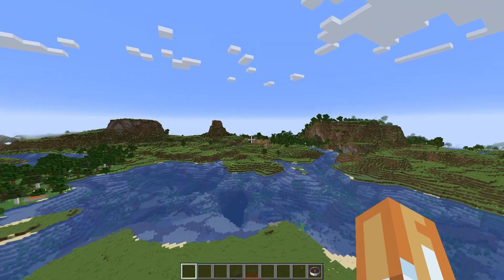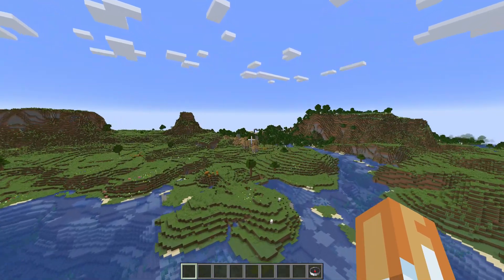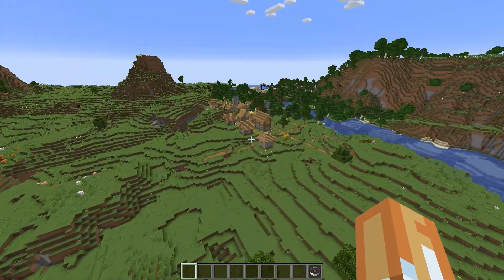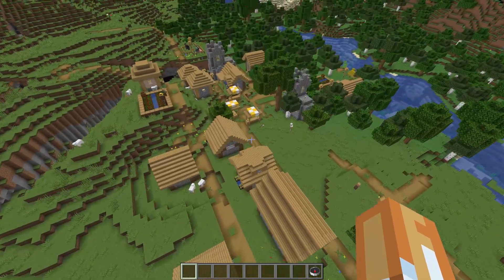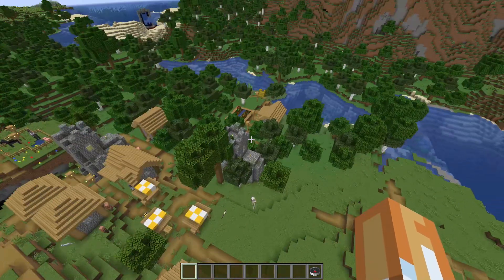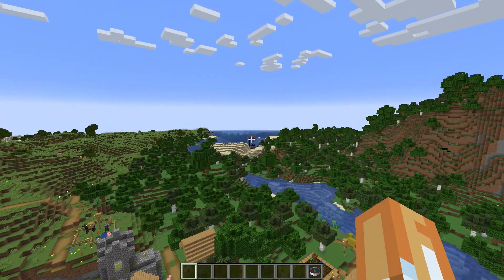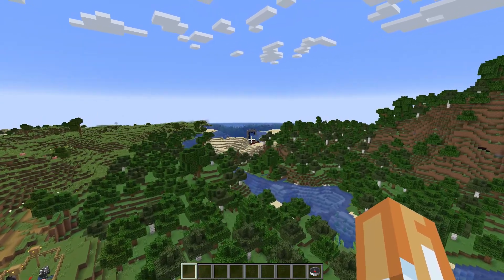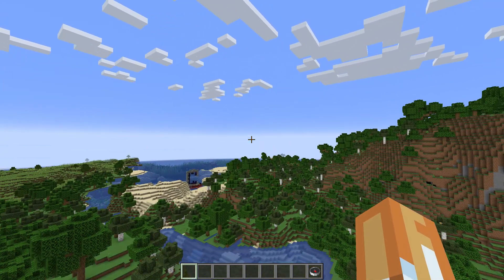I haven't looked at these villages, I don't know what they have, but I think this one is fairly big. It's a pretty good sized village — it's got two churches in it. I don't see a blacksmith, but definitely two churches, so you know you can get your food. If you continue in this direction there's a ruined portal, and then you have an ocean.